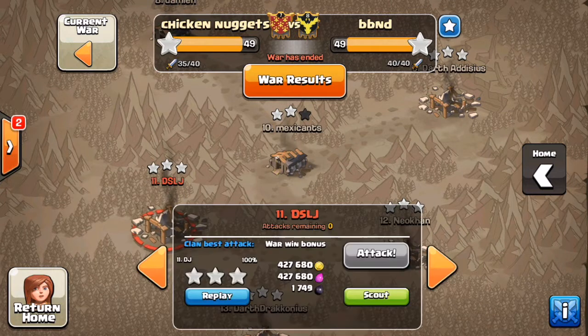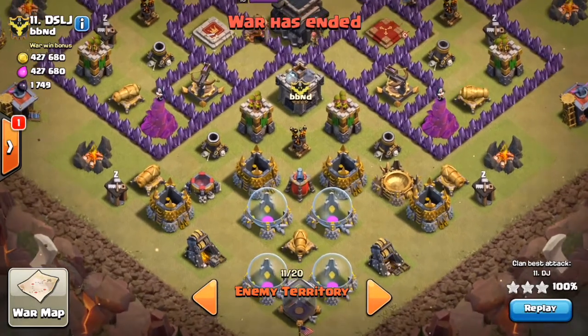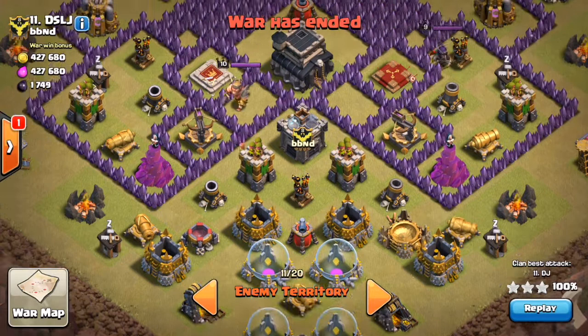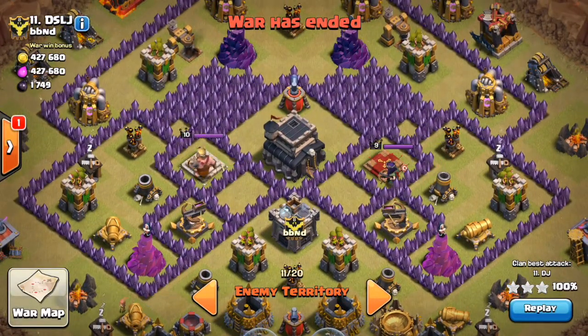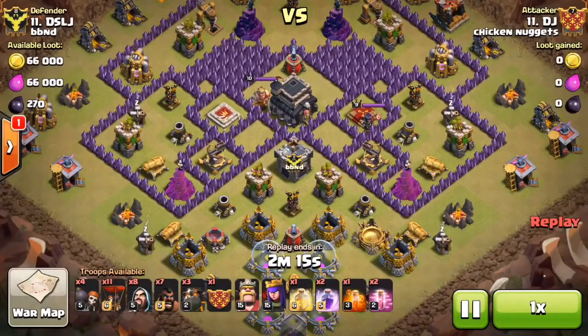The first attack we have for you today is DJ going in on their number 11. This base has a big open area at the bottom where we can guess he placed many of his traps. He has multiple rectangular locations around the Town Hall where he most likely placed an infamous Tesla farm. Let's see what DJ is able to do with this.